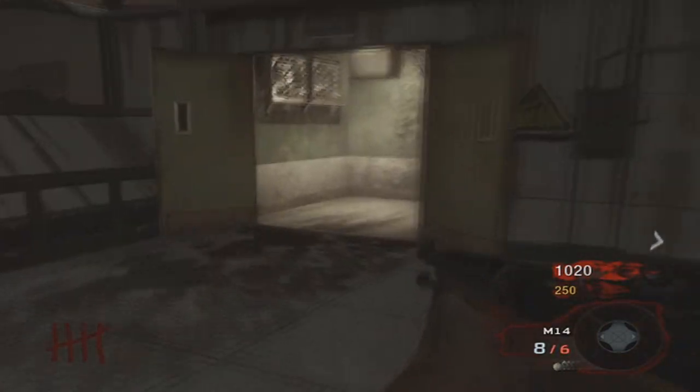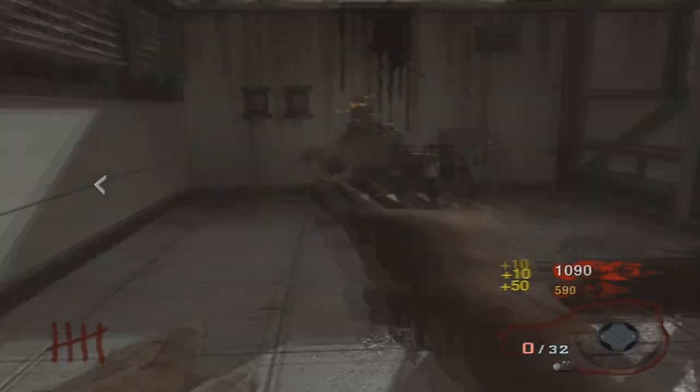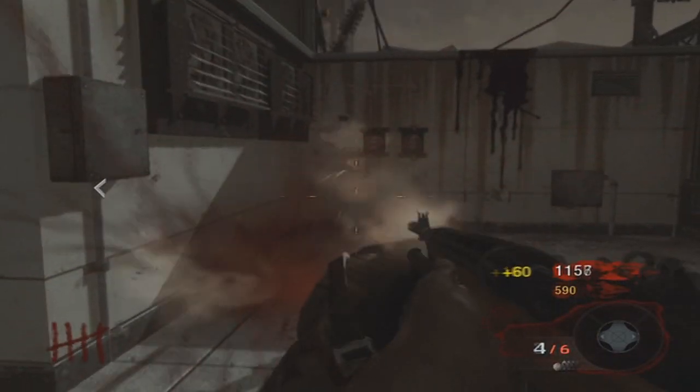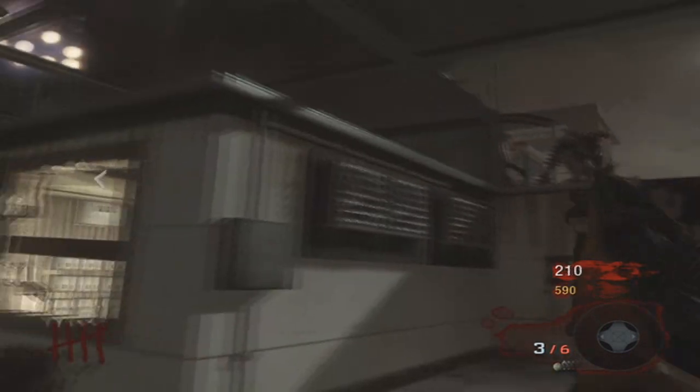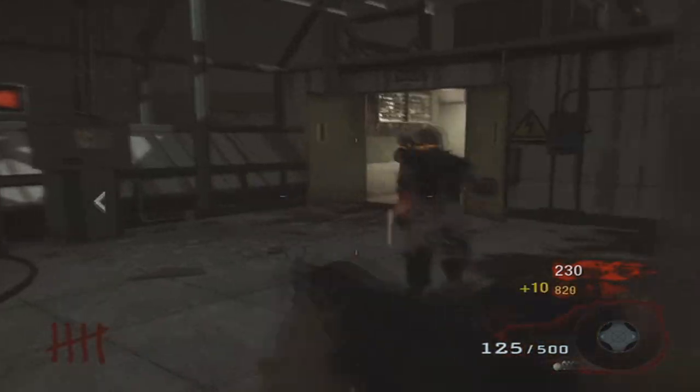Honestly, if you have like three or four people, this isn't a bad camping spot. You get a couple LMGs, ray guns — except right there where that zombie comes from, you got to be careful. Zombies can come from right there too, and then there's a little window. There's just the stairs, and there's a door behind that but you don't have to open it — you could go around if you need to get somewhere.